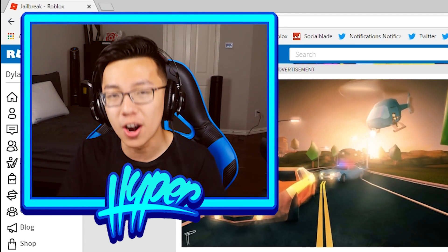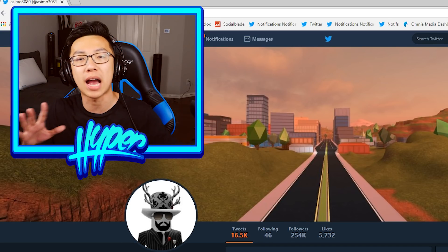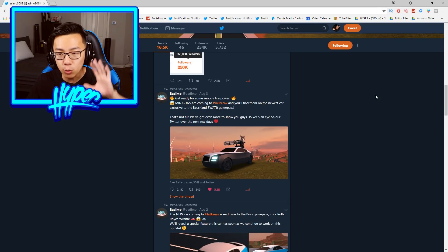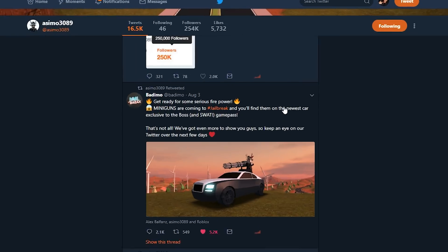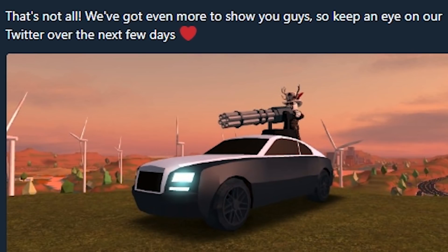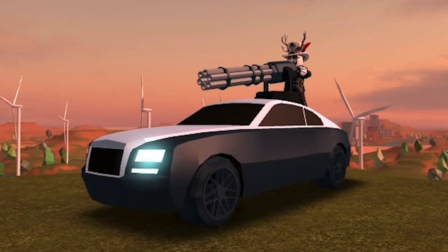For the rest of it, I need to hop on Twitter. Here we are on Asimo3089's Twitter. If you guys don't follow him, be sure to follow him for updates on Jailbreak. This was tweeted out by the Bademo Twitter on August 3rd and retweeted by Asimo. It says: get ready for some serious firepower — miniguns are coming to Jailbreak and you'll find them on the newest car, exclusive to the Boss and SWAT Game Pass. There's one of the updates, and this video is going to have everything. There is a huge minigun being added into the game on the new Rolls-Royce.